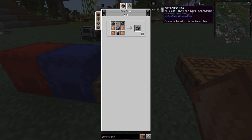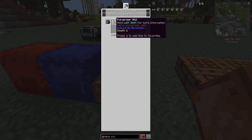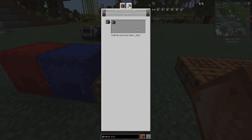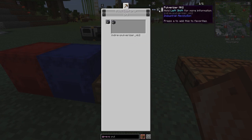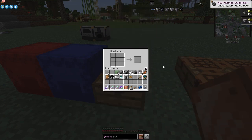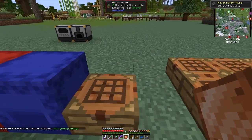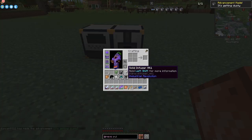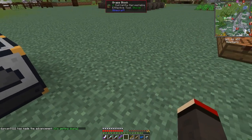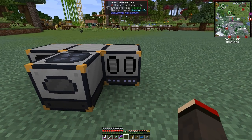These all have upgrades by the way - you can make a Mark 2. The Mark 2 recipe doesn't seem to show up in the guide. I think you just do battery, machine casing, and Mark 1 circuit - it's always the same pattern. The next one along here was the solid infuser - I've done that already. So we can put all of these down, connecting them with cables.